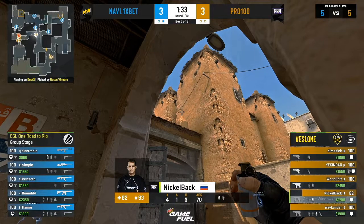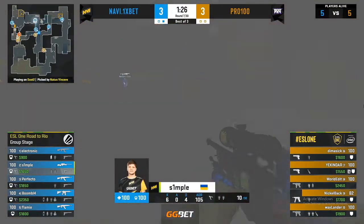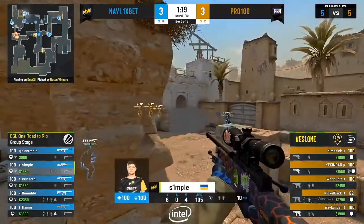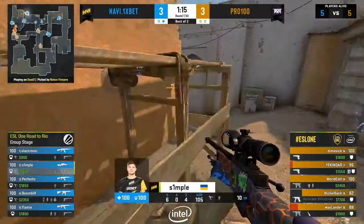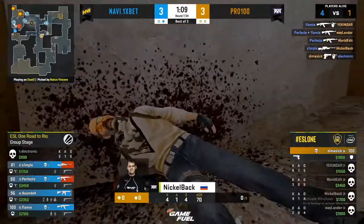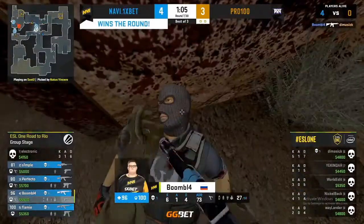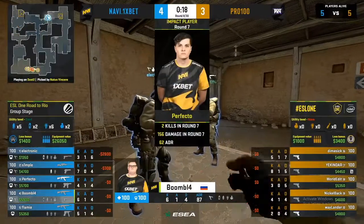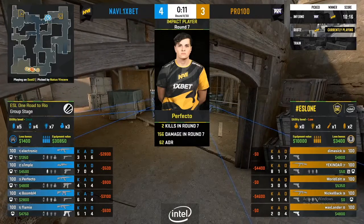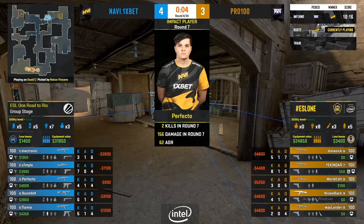That grenade takes Nickelback down to 82. Look at this CT-sided setup — one top of A, one cat, one close mid, and two B. With what Pro 100 have planned right now, I'm a little bit scared. These are very difficult rounds to handle — they have less firepower, but also less of a solid foundation in strategy, normally operating on gut feelings, listening for reload sound cues. Flash towards B, Perfecto setting up — bomb goes down, second kill found. Should be the round with a four versus one. Just Dina remaining towards middle — nothing he can really do. Money okay for Pro 100, but they've now lost four rounds in a row.